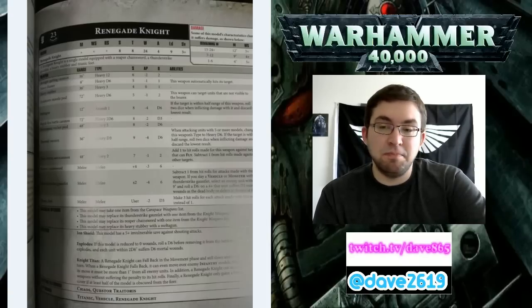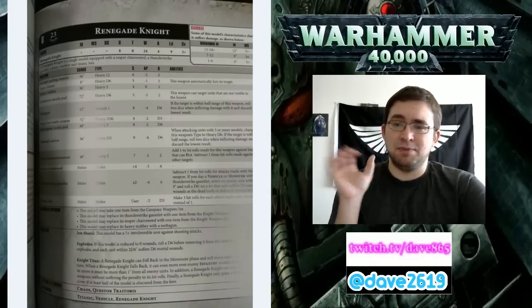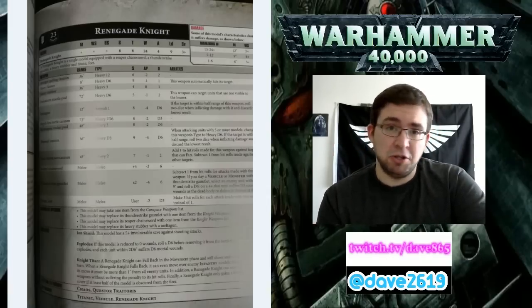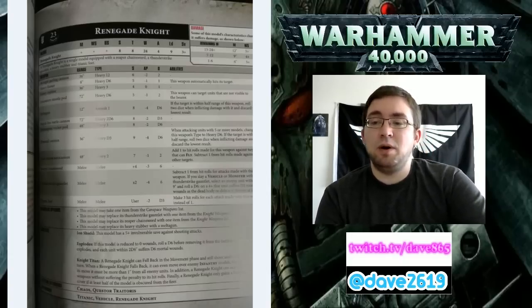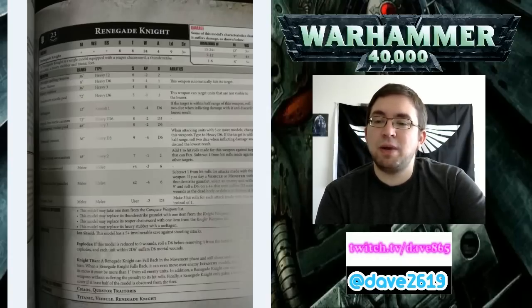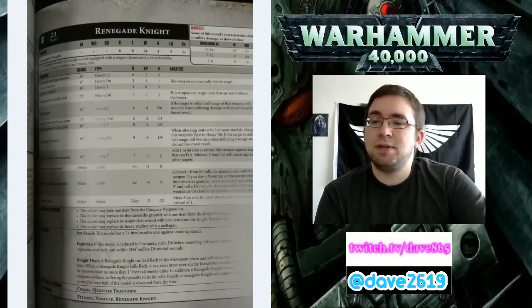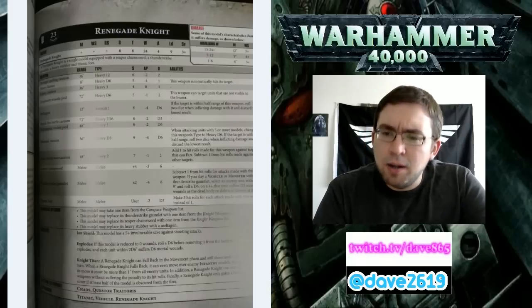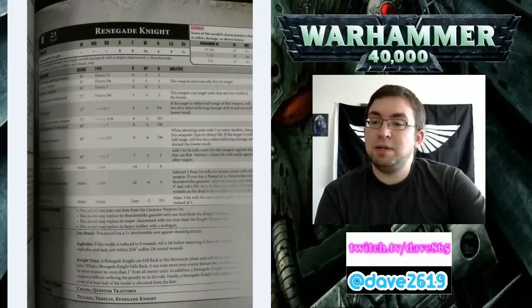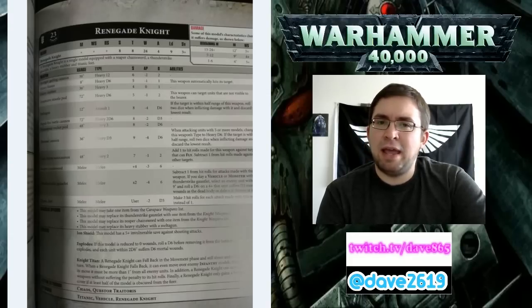There's a missile pod with 72-inch range, Heavy D6, Strength 5, AP negative 1, and 2 damage - this weapon can target units that are not visible to the bearer. A Melta-gun is 12-inch, Assault 1, Strength 8, AP negative 4, and D6 damage. If within half range, roll 2 dice when inflicting damage and discard the lowest result. The Rapid Fire Battle Cannon is 72-inch, Heavy 2D6, Strength 8, AP negative 2, and D3 damage per unsaved wound - that's a really good one.